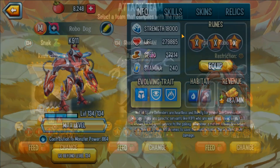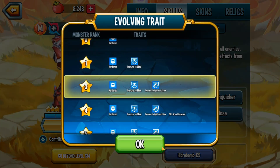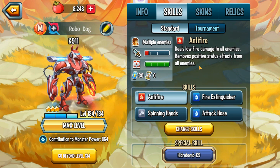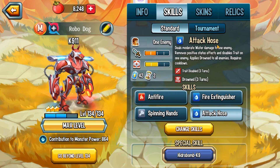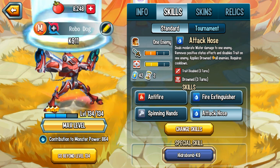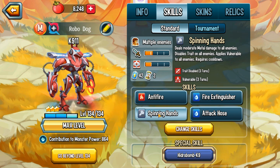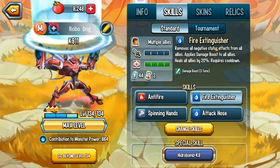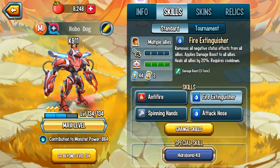Silence Eye removes all negative effects from all allies. For K9-11 there are many setups, but I'm going with Anti-Fire for cases where Elvira is on the enemy team — one single attack removes their evasion. This also helps when there's both Elvira and Galvanus: remove evasion then trade-disable. Spinning Hands is useful if there's only Galvanus and Lumuna Iva, as it trade-disables all enemies. Fire Extinguisher is there to heal and apply damage boost if needed.